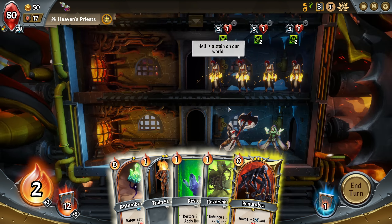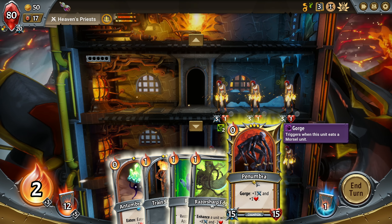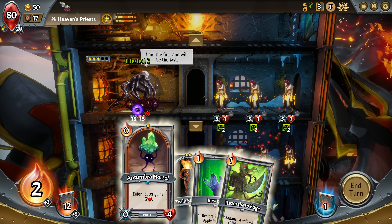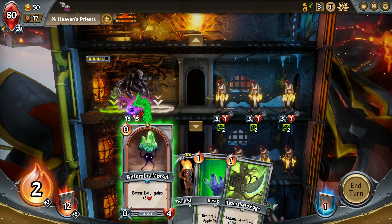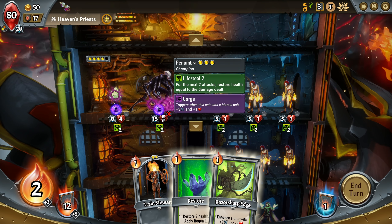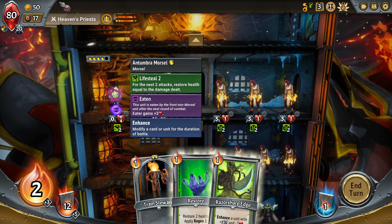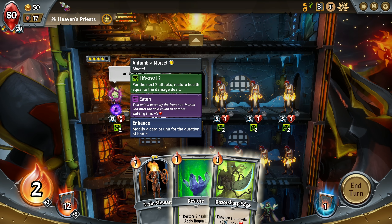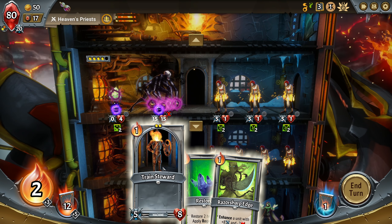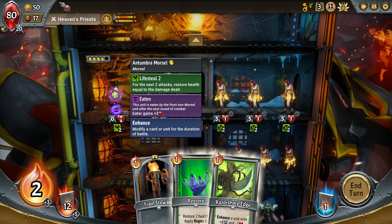But he'll only be able to kill one of these anyway. How do I get him to eat this? This unit is eaten by the front non-Morsel unit after the next round of combat. Oh okay, so he eats behind. Wow, this is trippy. Eaten by the front non-Morsel unit.